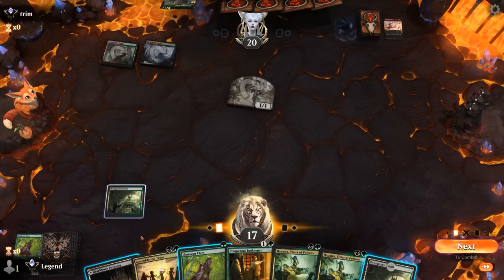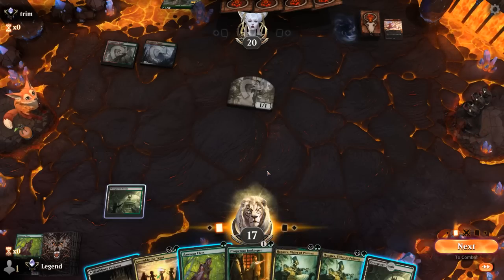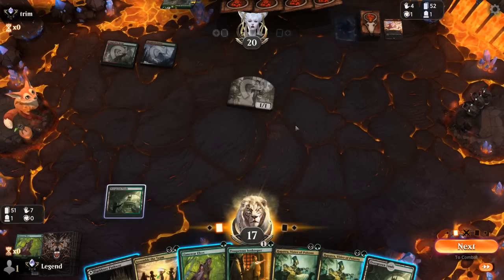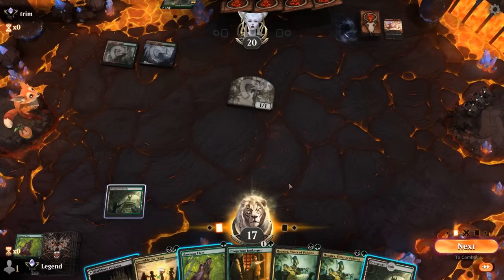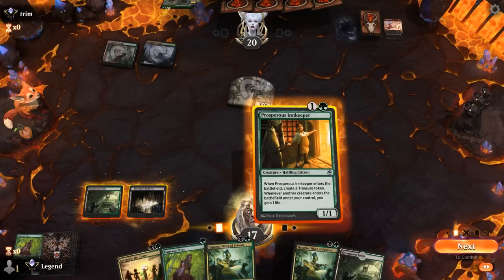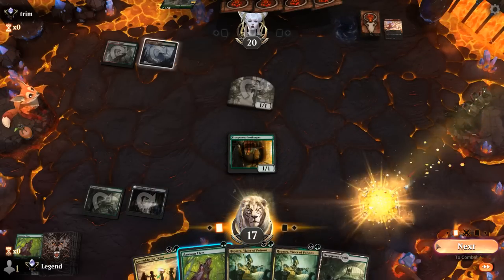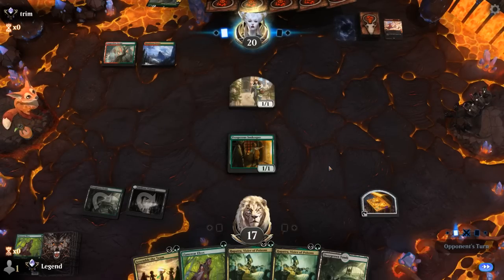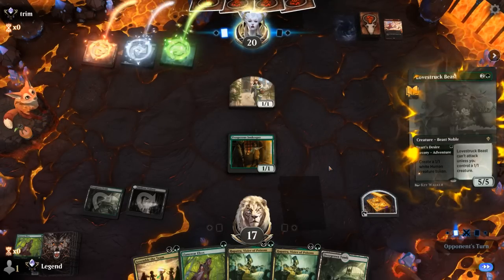Probably fine to play Hapatra, although there's not a very high chance of actually getting to attack with it into a 5/5, so I'm probably better off just going with an Innkeeper. Next turn elves plus Assemble, gain some life back, and look for Yawgmoth. And there's the Beast — could see a Greathenge next turn.